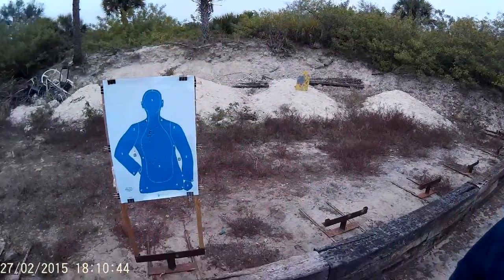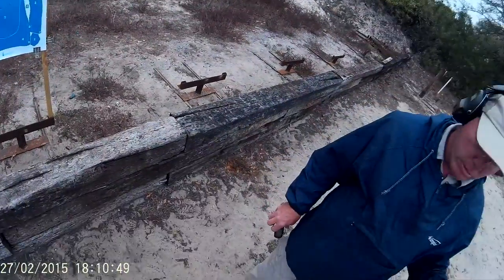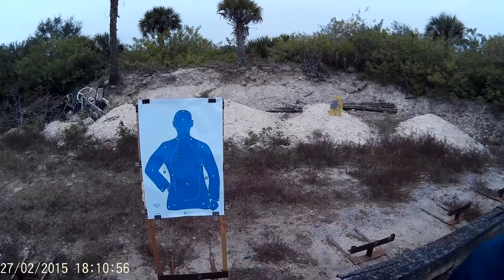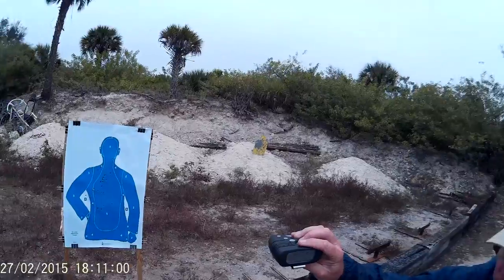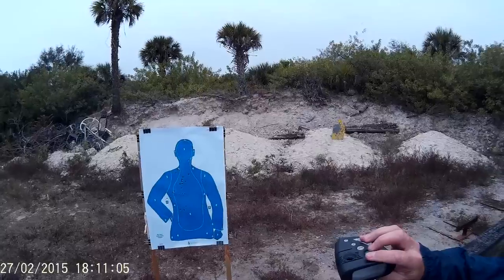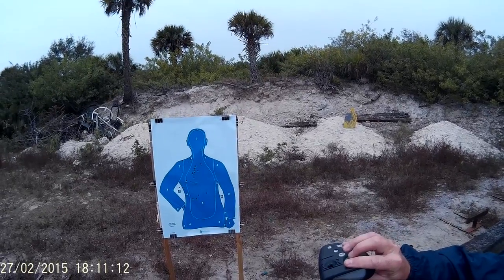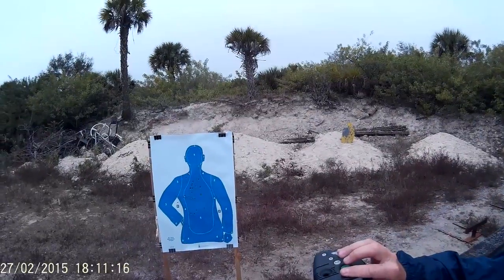All right, go ahead and load and make ready. Make sure you're good to go. First one's coming from the holster. At the two yard line, you're going to draw from the holster and fire one round — one round from the inside ready position. You have two seconds. Inside ready position, fire two rounds in two seconds. Finger indexed.